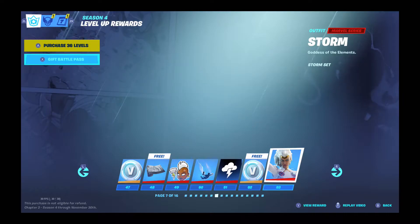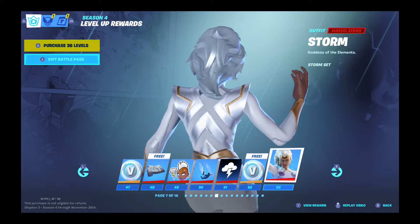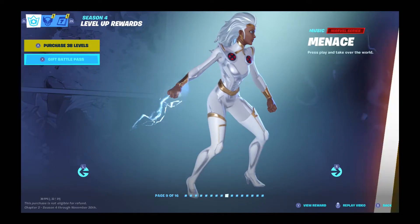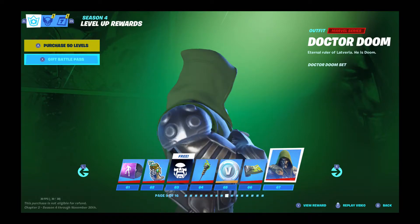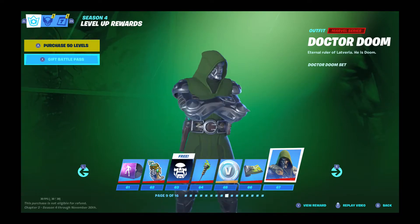We have Storm, Goddess of the Elements. She's a pretty sick skin, especially her pickaxe — it's a one-handed pickaxe. And then we have Doctor Doom. I love this guy. He's a sick character from the comic books. He looks really good, and he's kind of giving me some Robin Hood vibes.